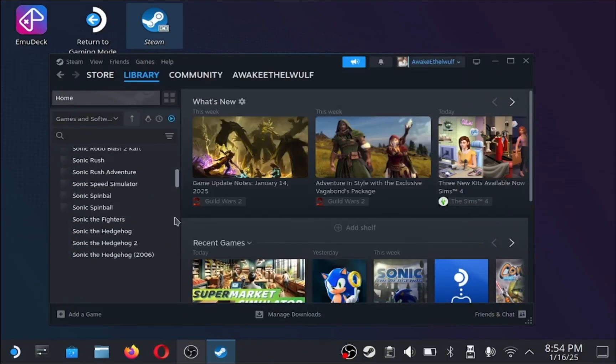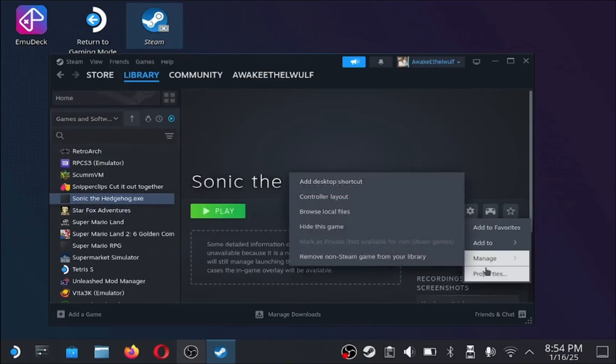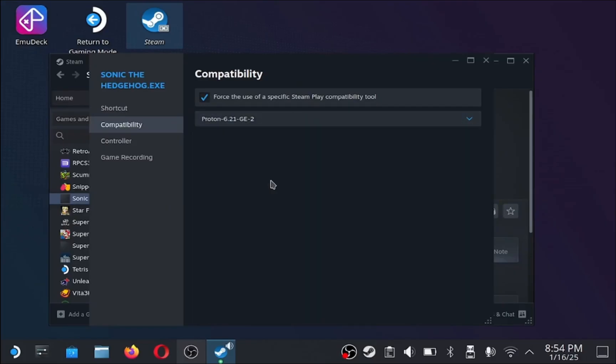Press add selected program, then select that. We're going to need to go into the settings and change the Proton. Hit properties, then compatibility, and check force use of specific Steam Play compatibility tool. Then select Proton 6.21 as listed.